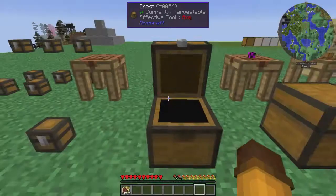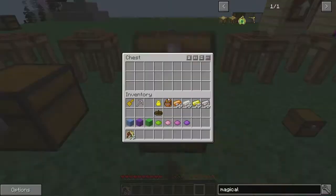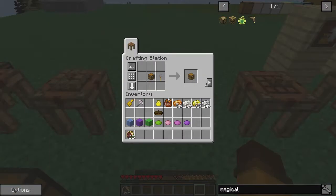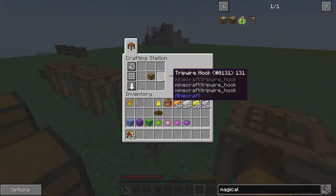The next one, of course, is just a regular chest — everybody knows how to make a regular chest in Minecraft. We've also got the trap chest, again a normal one, just add a tripwire hook.